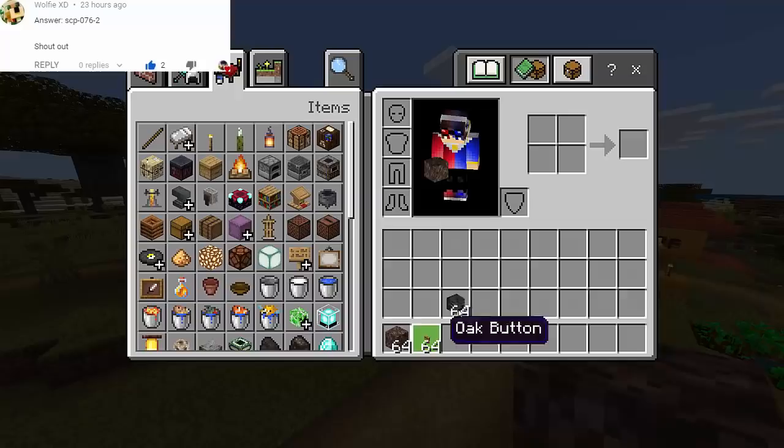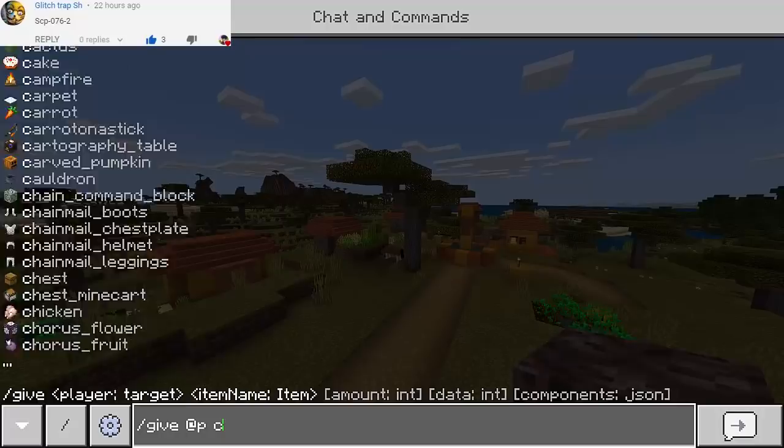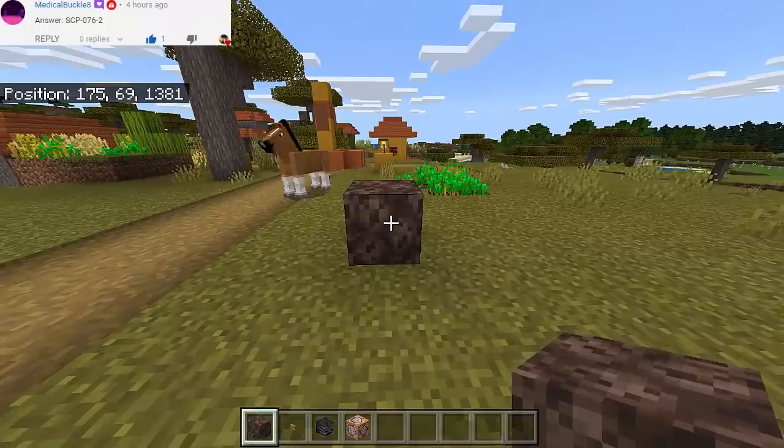We will need the following items: soul sand, a button, and of course the wither skeleton skull. We will also need the command block, so to get it we will type slash give at P and then we have command underscore block. This is the perfect place because it's a village and we have so many Minecraft mobs here.